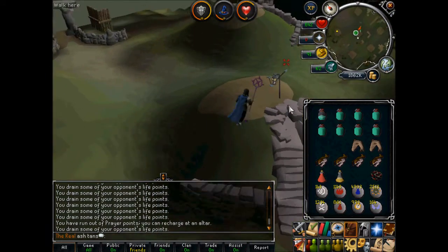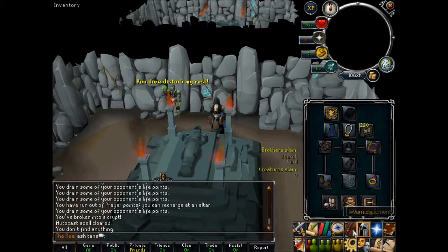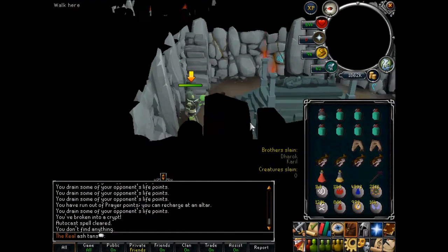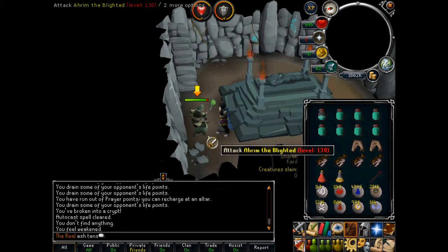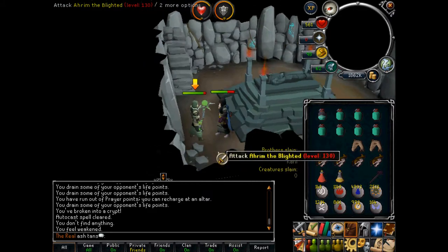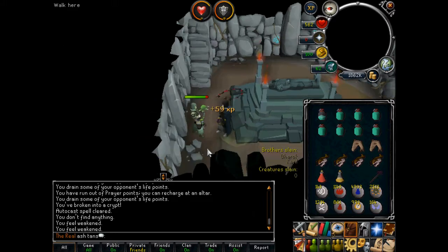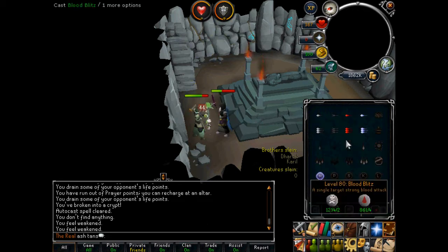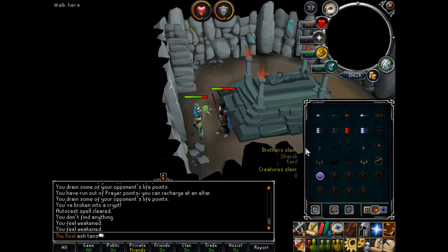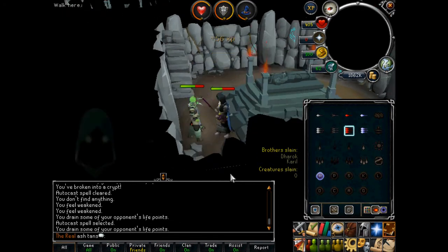Head down here and equip the whip. Now Aram — you might want to pray, you might not, it really depends on what you think. He doesn't really tend to hit that hard. Personally I don't really pray because most of the time he does these weakening spells and it's pretty rare that he'll hit hard. You can usually just heal it back up by doing blood spells on him or on the next brother.